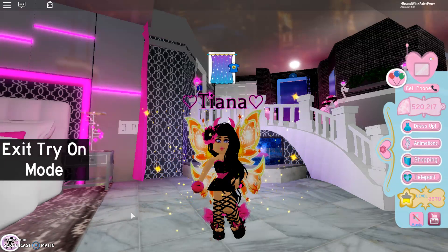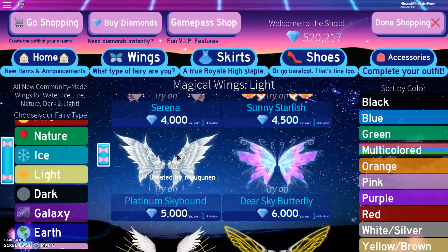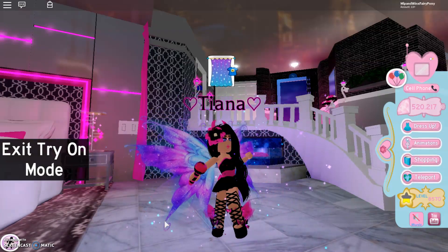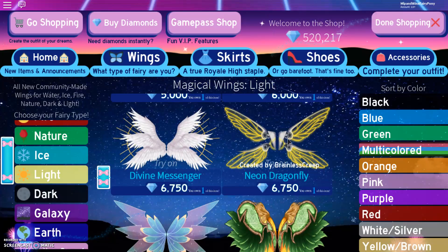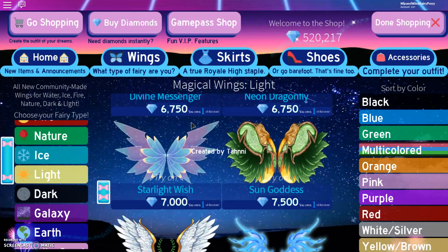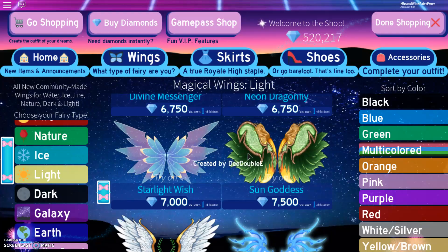And the Sunny Starfish here are very beautiful — I love the sun and starfish on them. Here are some more angel wings called the Platinum Skybound, and they are very beautiful. And then we have Dear Sky Butterfly — they are so beautiful, oh my goodness, I love them so much. Here is the Divine Messenger, and I think these wings are absolutely gorgeous. Let's quickly take a look — very, very beautiful. This is the Neon Dragonfly, and these actually have electricity effects, which is really awesome. And then here is Starlight Wish — these are see-through and very, very beautiful. And then Sun Goddess — these are also very nice.